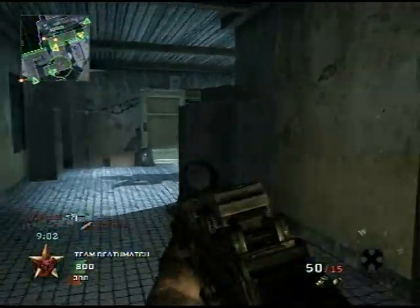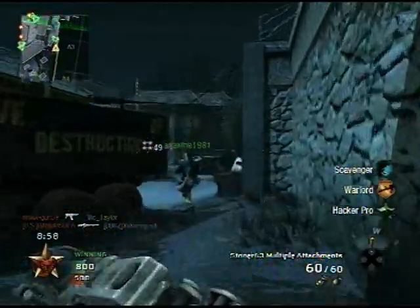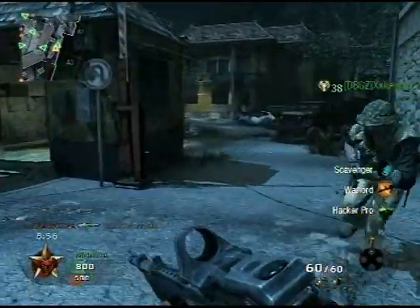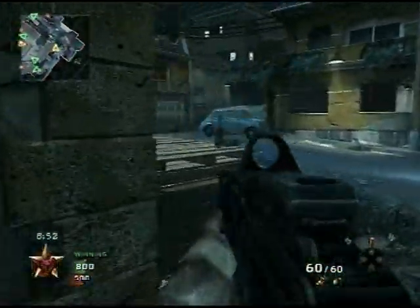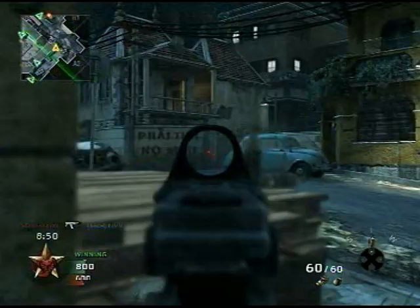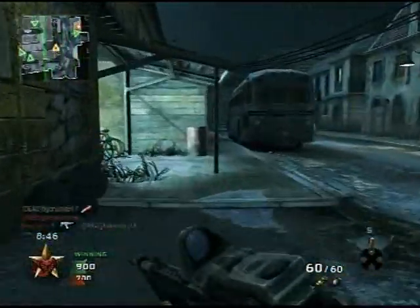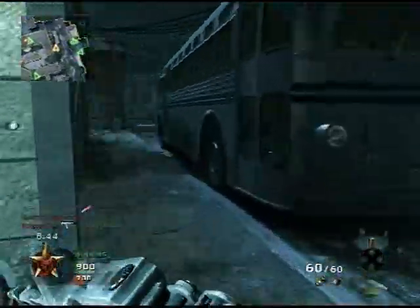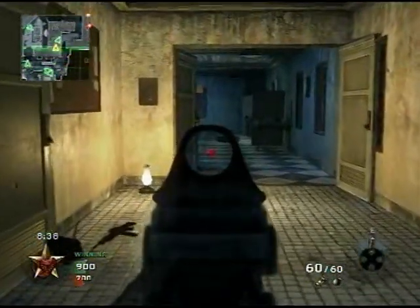I had never tried out the Stoner before — all I knew was that it was a light machine gun. So when I got the request, I looked it up online and it looked a really attractive gun to me because it didn't suffer from damage reduction over distance. It's a three-hit kill whether you're right up close to them or all the way across the map.